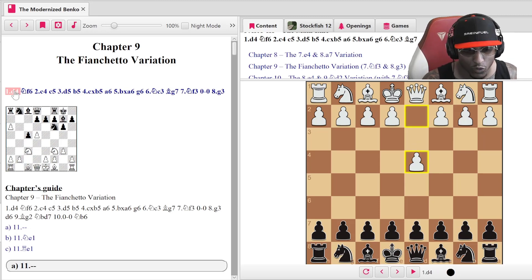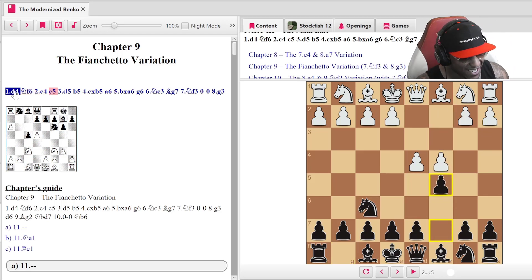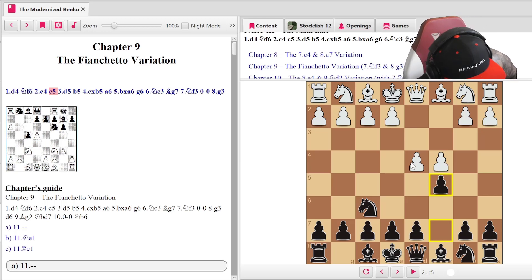What is the Benko Gambit? First off, it's good to know what the moves are on the board. d4 — it's a d4 opening, it's against d4. Knight f6, c4 happens, c5. Instead of doing anything else you go c5 — what a move, very aggressive stuff. If you like tactics and you want something different, this is the opening for you.